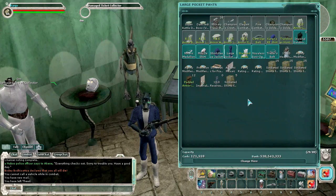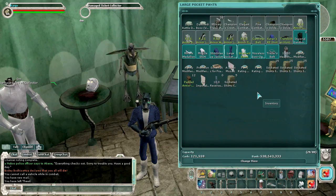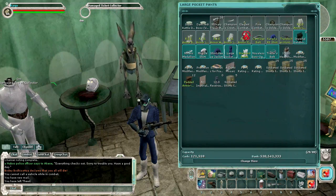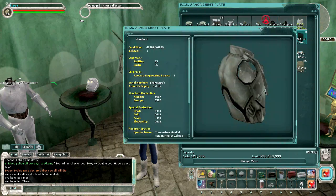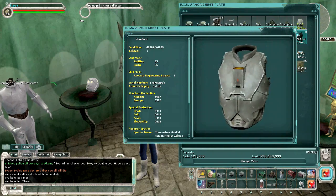Hello and welcome to How to Play Star Wars Galaxies episode 25. Today we're going to be taking a look at reverse engineering for stat mods. These are reverse engineering mods that are only in clothing and armor, and jewelry, that kind of thing.